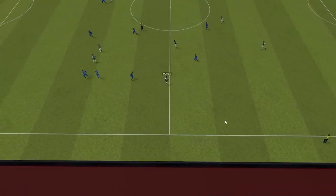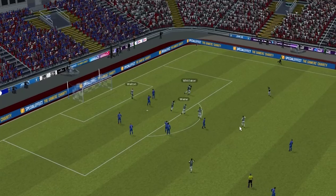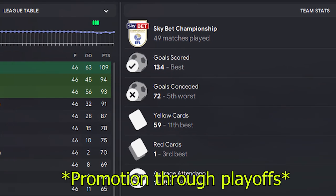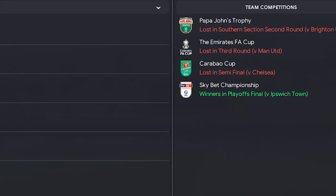Here's the real kicker — we made sure this tactic can work with any team, and to prove it, we tested it with Plymouth Argyle, who were predicted to finish in 24th place. The result? Automatic promotion with an incredible 134 league goals scored. This is the best 4-2-4.